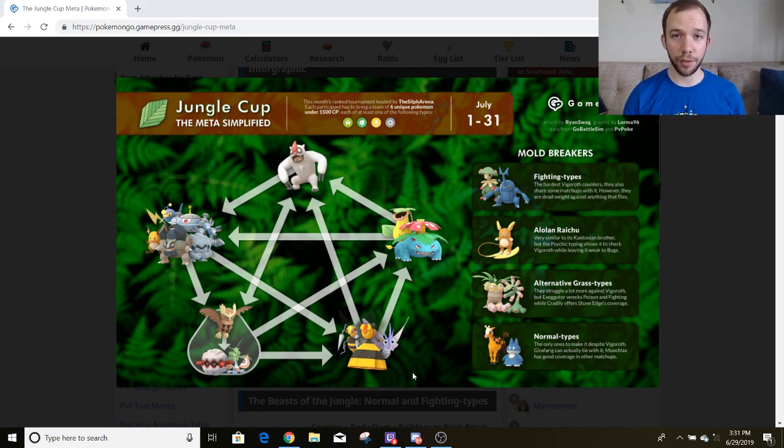So that's the Jungle Cup Simplified. Overall, just pick one from each of these groups — maybe two from the Electric group. I feel like two Electric types would probably be a strong idea so you've got some variety going on. But it's hard to say at the early stages of this meta.